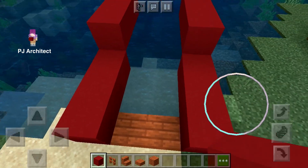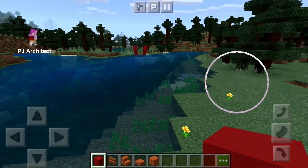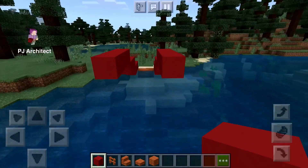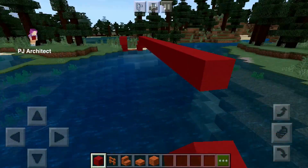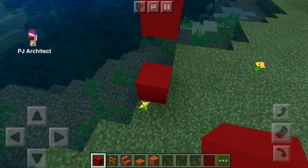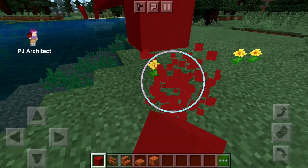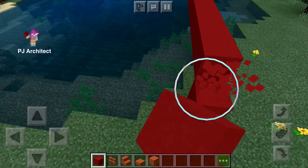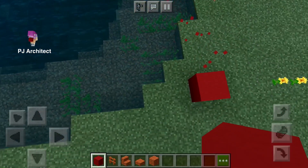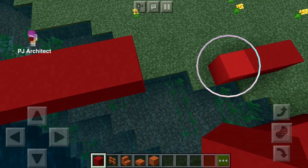We have to make sure that we have the same amount of blocks on both sides. Build all the way across. Go straight ahead onto the other side. Now do the same thing we did with the other side.